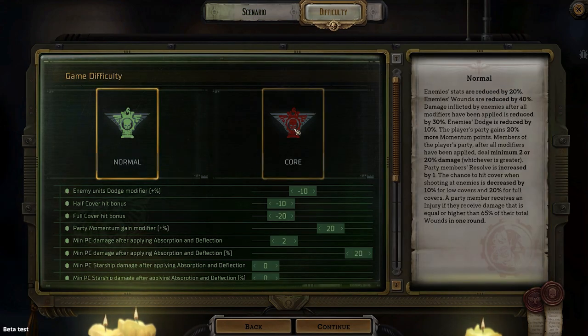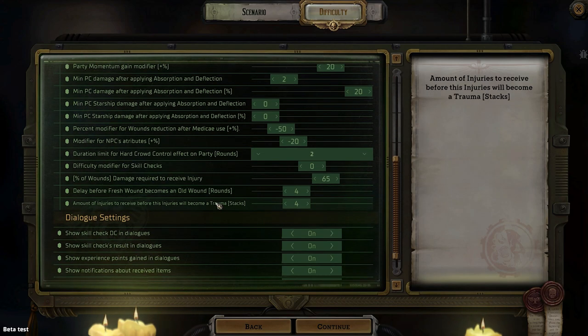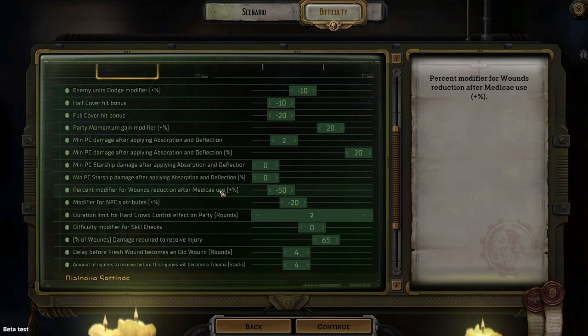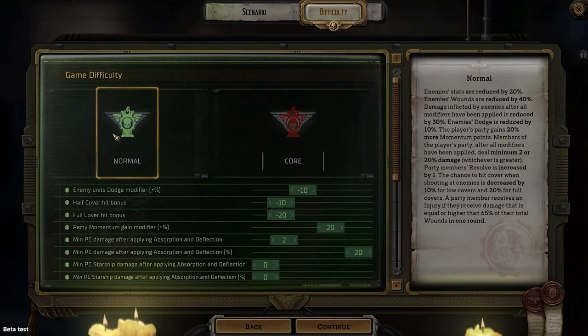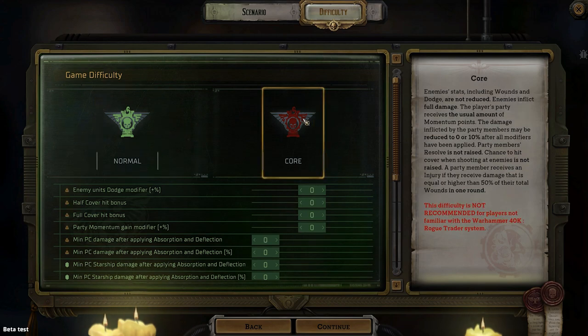We also now have difficulty modifiers, whereas before it was just one difficulty, which I'm really excited about. I normally like to put this in more of a story-ish mode because I'm generally playing these games for story. So if you're somebody that does the same thing, or you want to try the core difficulty, it's not recommended for players not familiar with the Warhammer 40k Rogue Trader system.